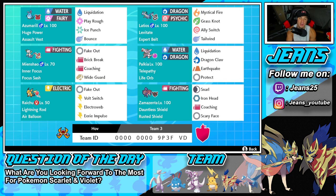The final Pokemon on the squad is our last restricted — Zamazenta with the Dauntless Shield and Rusted Shield as its item. Its ability boosts defense every time it hops into battle. Zamazenta's moves are Snarl for special attack drops, Iron Head which turns into Behemoth Bash, Coaching for that attack and defense boost, and Scary Face for a bit more speed control on the team.